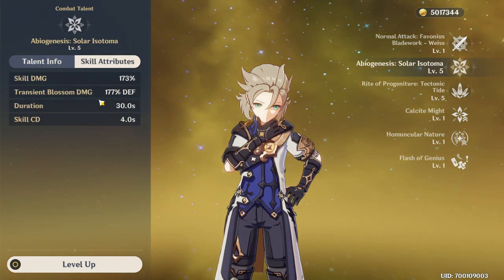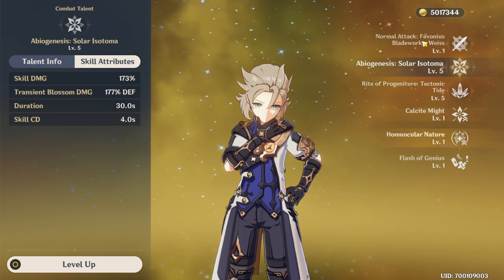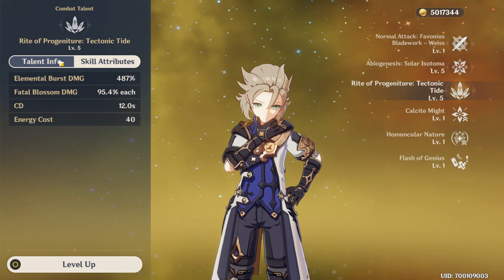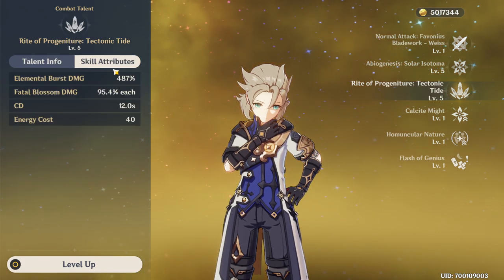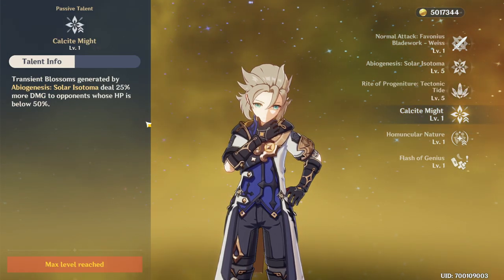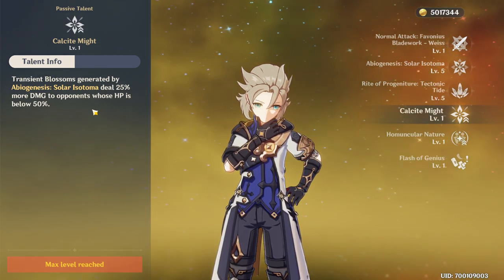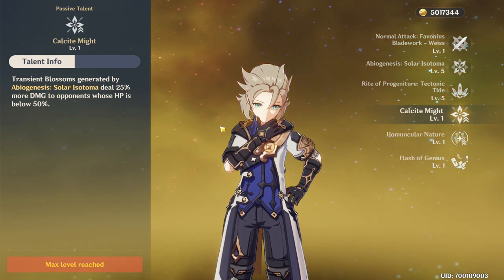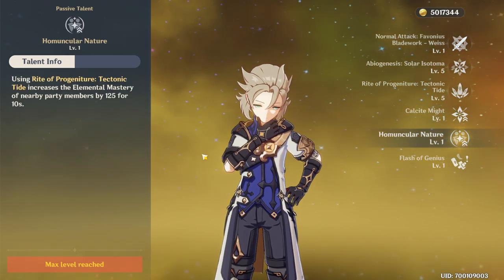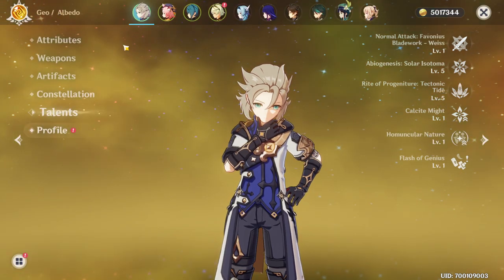As you can see, the skill multiplier is 177% of his defense and the skill damage shown is 173%. This is just because my talent level is low, but it is pretty good. His normal and ultimate attacks, however, are not defense-scaling — they're off attack. His passive talent is also pretty interesting: 25% more damage to opponents whose HP is below 50%, which is decent. He also has a talent that increases elemental mastery for nearby party members, which is actually really good.